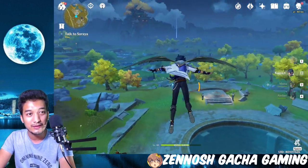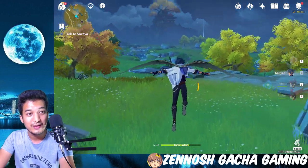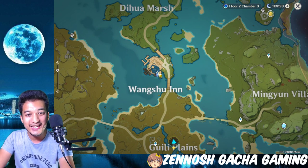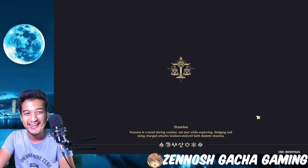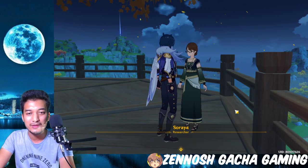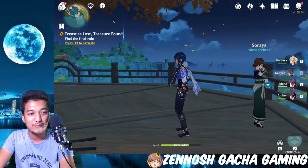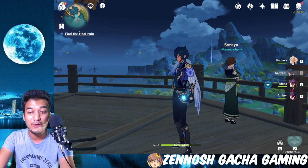It turned out Soraya was really far, not as close as the map suggested. I had to teleport to the waypoint to reach her. After the conversation, the quest updated: 'Treasure Lost, Treasure Found — find the final ruin.' So we have to go do more. Let's figure out where that final ruin is.